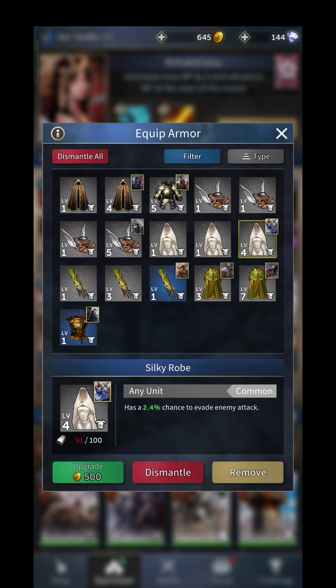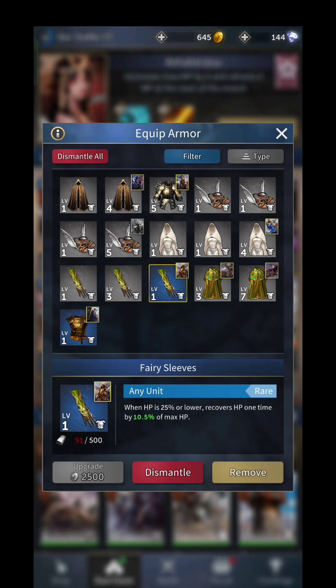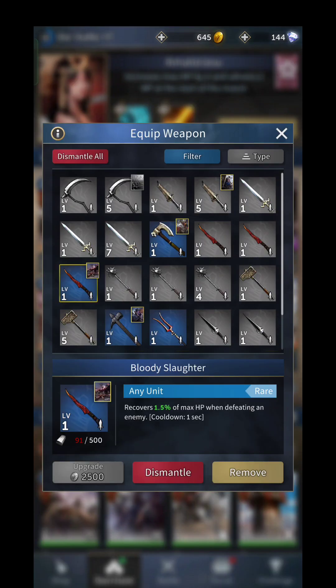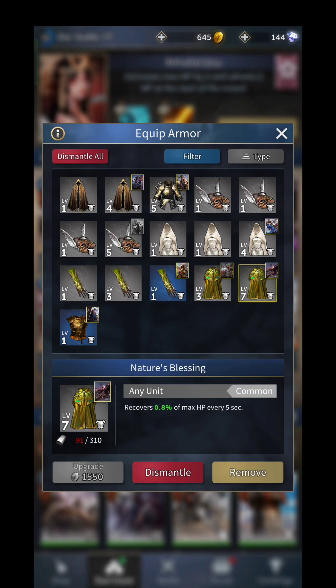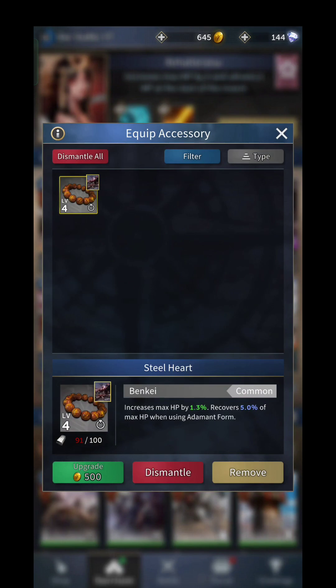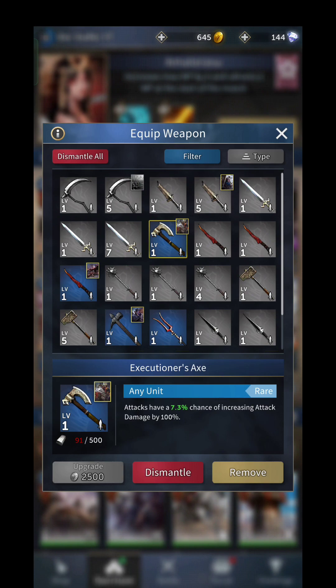Then I chose to give him Silky Rope, which I don't have on a high level. Longspear Warrior gets a Steelgrade Sword in rare quality and a Fairy Sleeve in rare quality. Bankai gets a Bloody Slaughter in rare quality, a Nature's Blessing, and his Steelheart unique, which is a must-have for him in my opinion. Executioner's Axe for Shogun, but I highly recommend that you give him a Bloody Slaughter instead if you have it on a decent level.